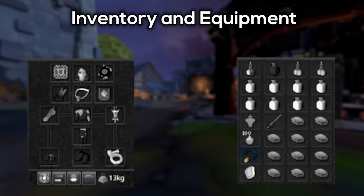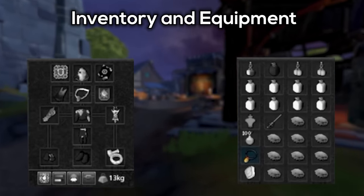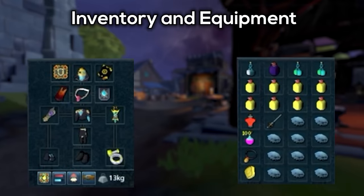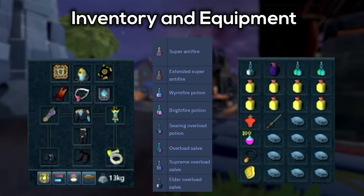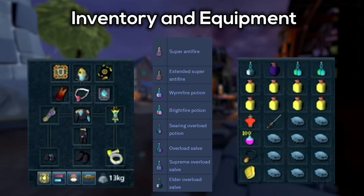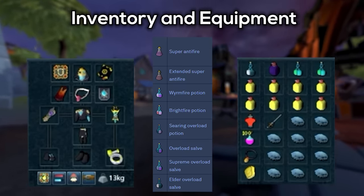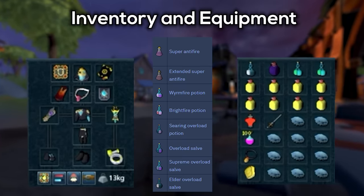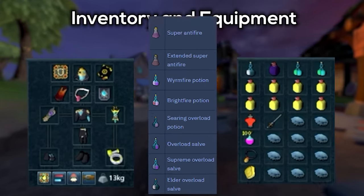I've also got an Amulet of Souls swap in my inventory — not absolutely necessary, but there's a part of the fight where the Salve Amulet doesn't work, so if you want to switch to an Amulet of Souls or an Essence of Finality, feel free. One other extremely important note: you do need Anti-Fire Protection from Vorkath. Even though he isn't completely classed as a dragon, he's not not classed as one either, so make sure you're using an Overload Salve or a Super Anti-Fire Potion.